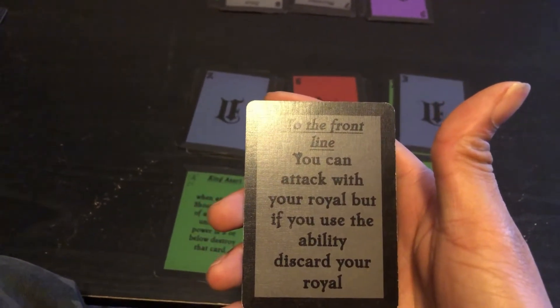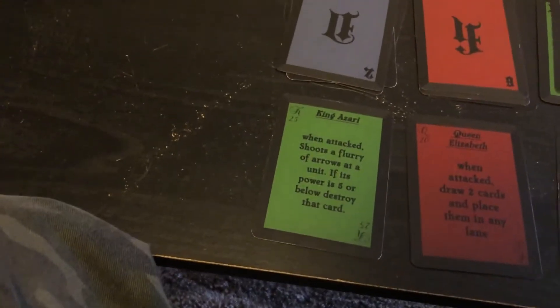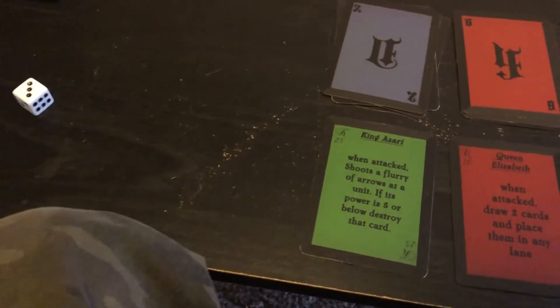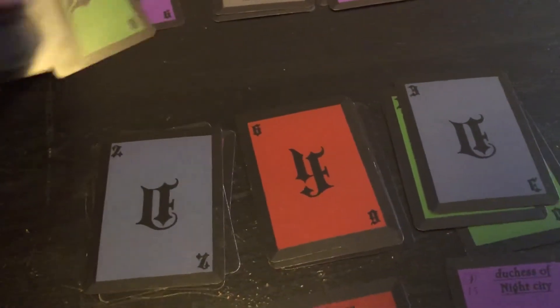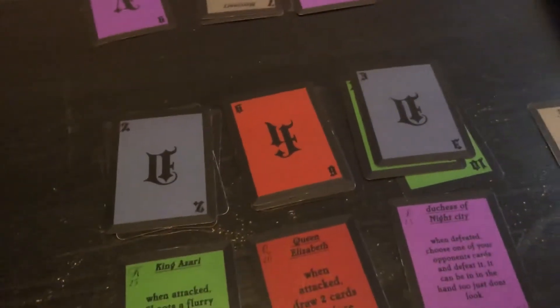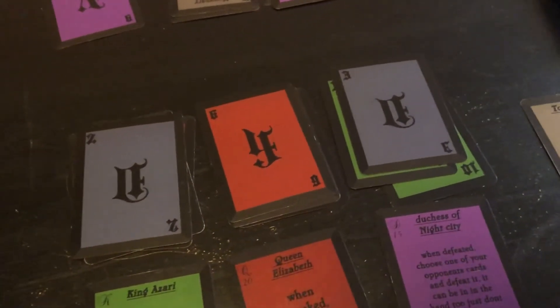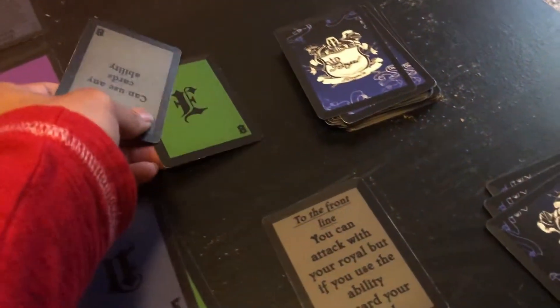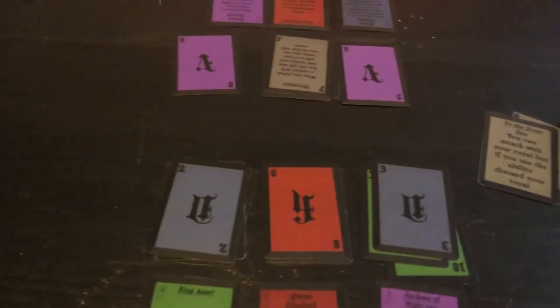I'm going to play to the front line — this is the only card you can use to attack with the royal. I'm going to attack with my Queen Elizabeth, doing 20 damage and taking out these two eights right here. I'm not going to use the ability so I don't have to discard it. You put cards in the discard pile over here, next to the draw pile.